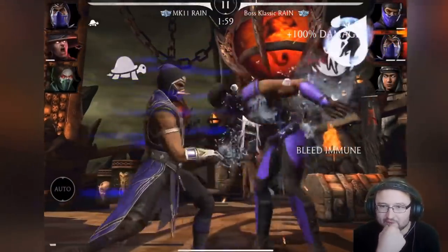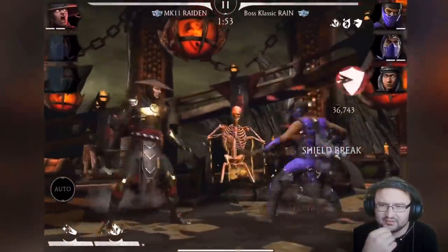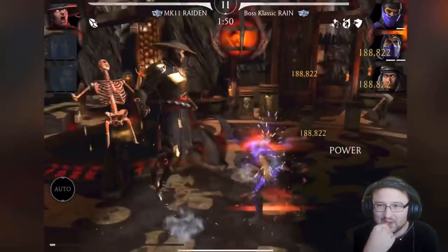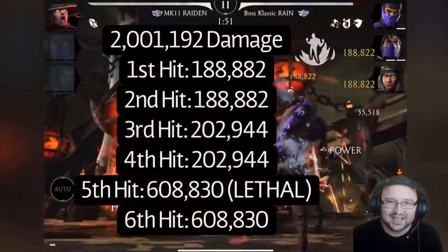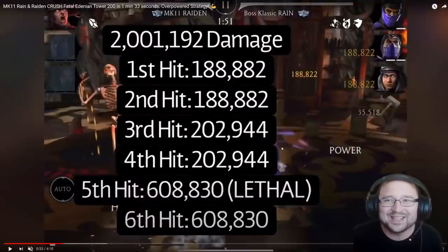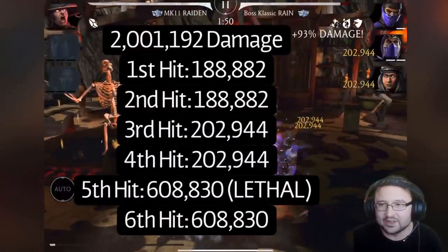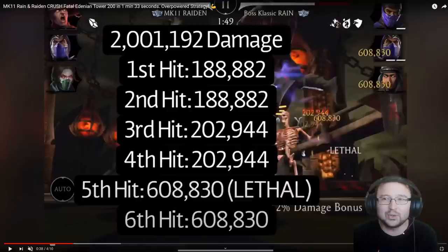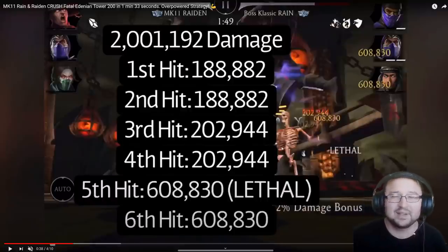He uses special 1 now — and there you go, he applies team soak. You can only achieve this with the right equipment. He was so lucky to team soak all of them because they're all soaked and taking huge damage. He just did 2 million damage to every single boss in the game, and his fifth hit was lethal. One special 2 and almost half the HP of all bosses gone — 6 million damage total. That's incredible.